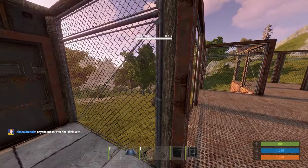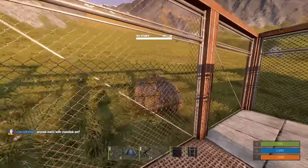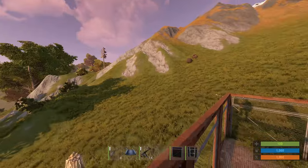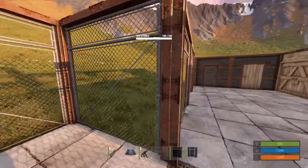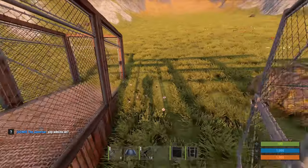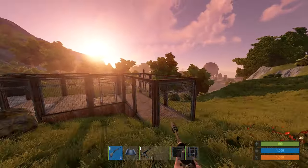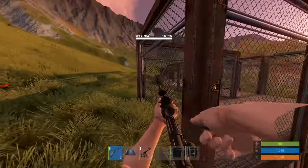Another new building block they added is the chain link fence and gate. Currently they're not exactly practical — they're fairly expensive at 500 metal frags a piece and you can still place ladders on them, so a stone wall will still be preferred. However, this is awesome and it looks very cool. I can imagine people walling off their compound with it — it'll look really nice, and I'm sure we'll see all sorts of interesting camps and things.